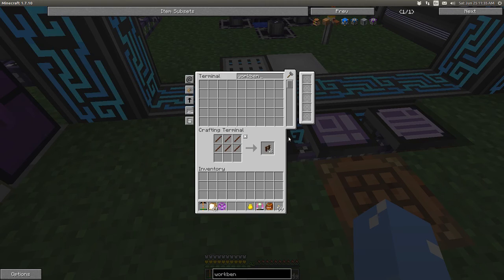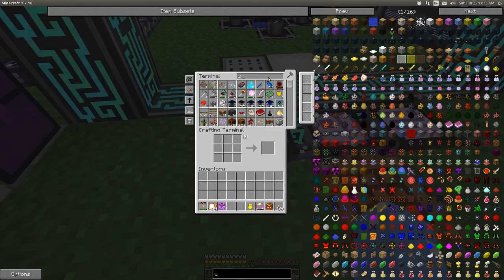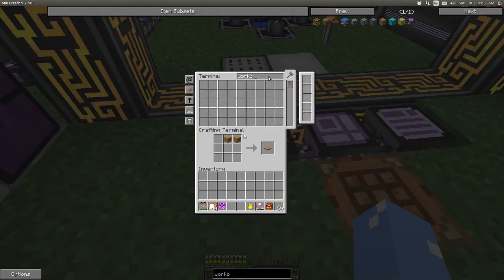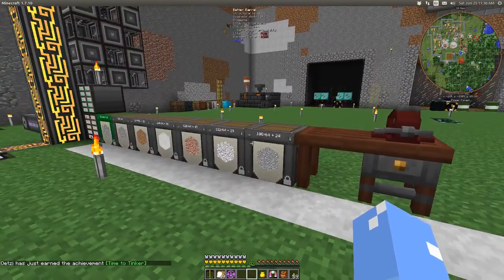Looks like we need a crafting table and some wood. All right, now we can make a workbench. Time to tinker - it's the second tinker thing.